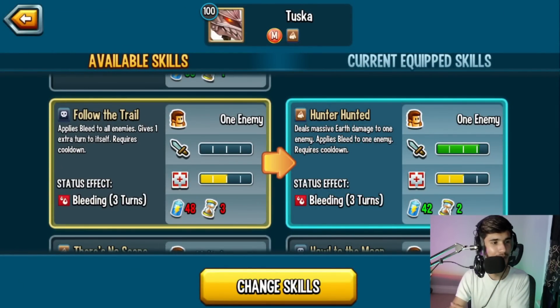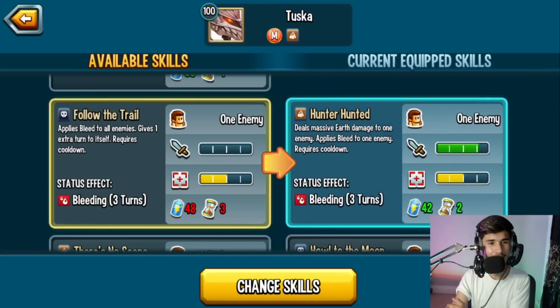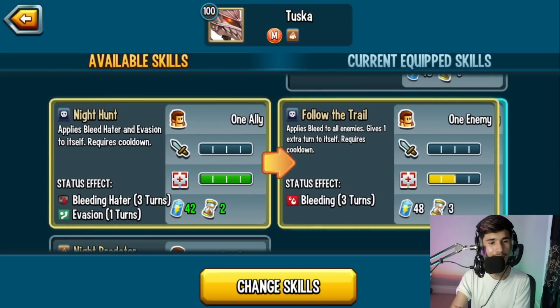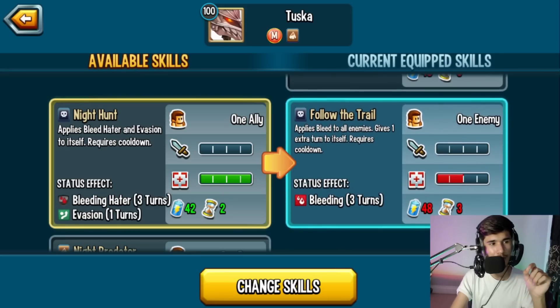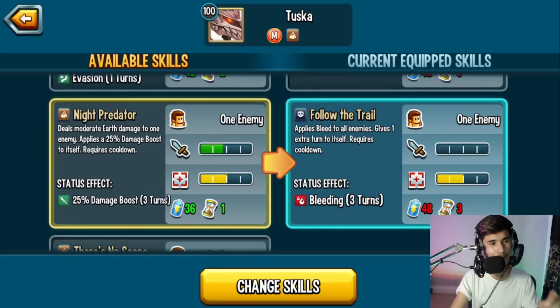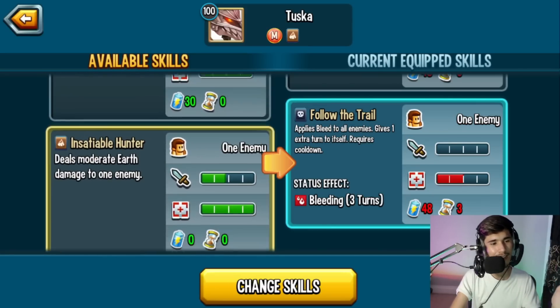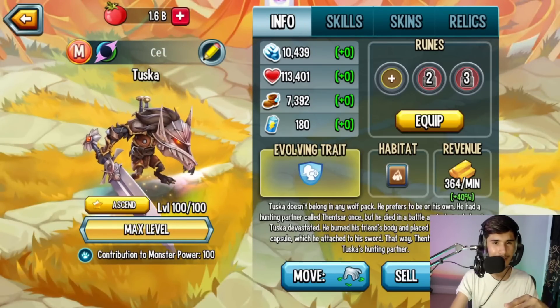Follow the Trail applies bleed to all enemies and gives an extra turn. If you have Blood Puppeteer, I highly recommend running Follow the Trail with the other bleeding skills. If you don't, you can swap Night Hunt in - you'll gain triple damage with evasion, and if the enemy has bleeding next turn you can hit very heavily. I'd rather keep the 25% damage boost with the extra turn. The zero stamina, zero cooldown skills are nice for spamming if you want.